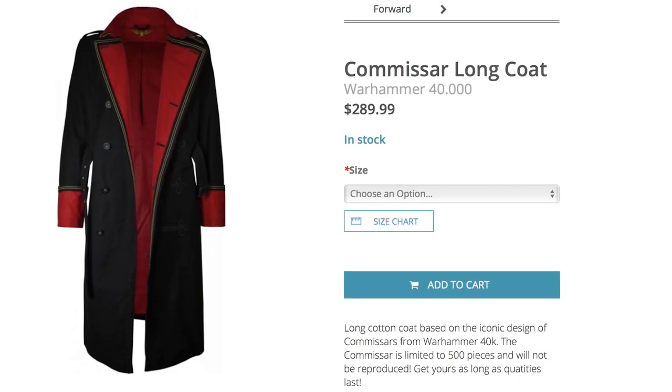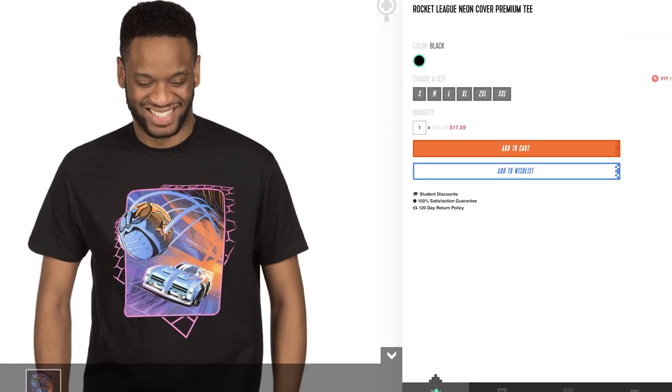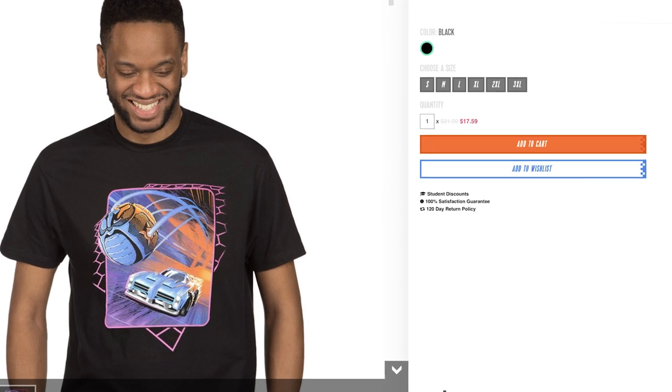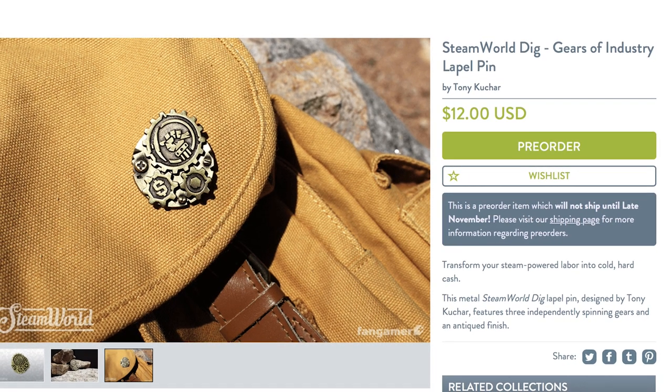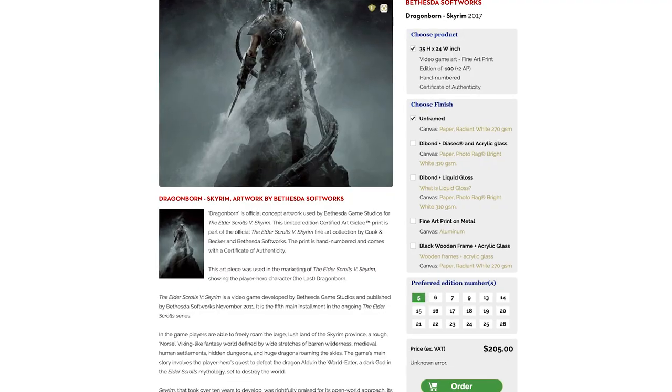Warm that frigid body by wearing a Warhammer 40K long coat, so you can imperial guard your Rocket League neon cover t-shirt. If your lapel is feeling left out, pierce it with the Gears of Industry pin from SteamWorld's Dig, and in honor of its release on Switch, dig these Skyrim prints.